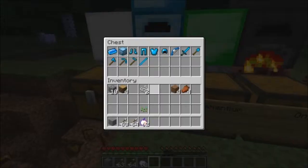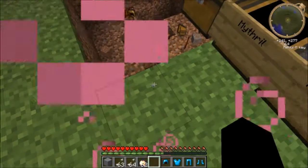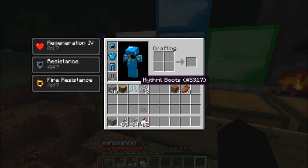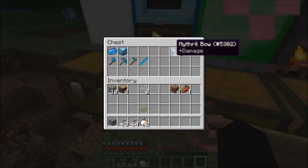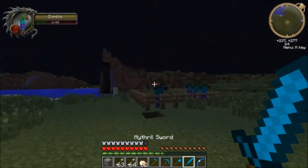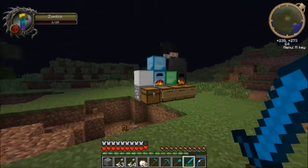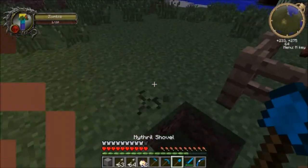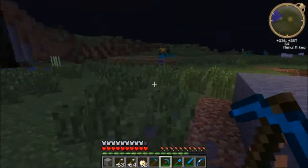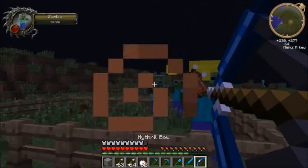So back into the mod - you got your mithril ingot, your mithril furnace, full mithril armor. I think it's one bar away from diamond. Then you have a mithril bow which gives you extra damage, and a mithril rod - I don't know what it does. Full mithril tools. The sword does six out of twenty health on the zombie, so that's three hearts - same as the silver one. They all have 800 durability.